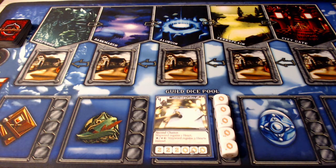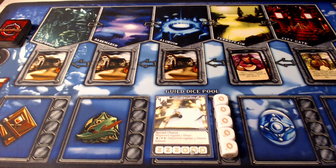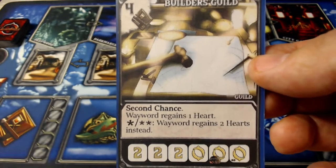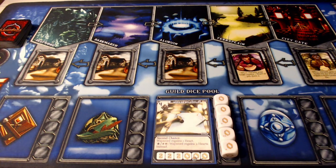There are different triggers based on cards, and villagers will come in face up on the far right because they're deeper into the wayward, with new ones pushing them in that direction. If you defeat the threat above the spot where the villager is, you get the special ability of that villager, removing them from the game. For example, the smitty at the city gate says when rescued, gain a guild die for free or regain a KO'd loadout die. The guild dice — you can see them at the bottom — there's a randomized guild die for each guild you're using. For my builder's guild, it's 'second chance': the wayward regains a heart on its action side, or on its burst, the wayward regains two hearts instead.